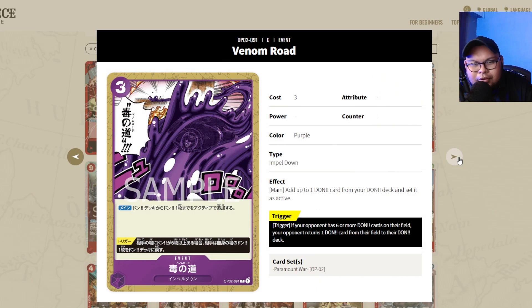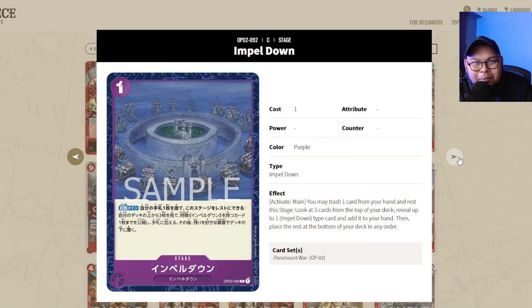Hydra and Venom Road — certain people play certain numbers, similar to Impel Down, so not necessarily staples. But if you're leaning towards purple, get your playsets anyway.